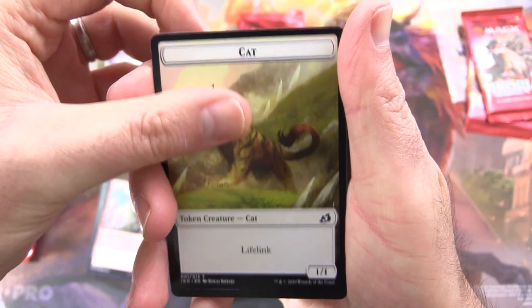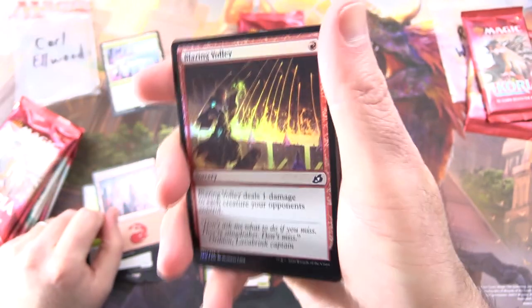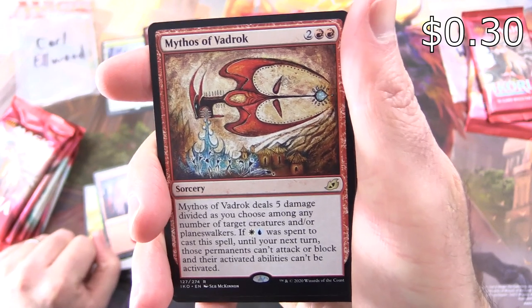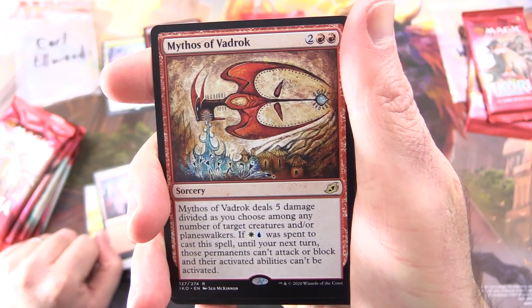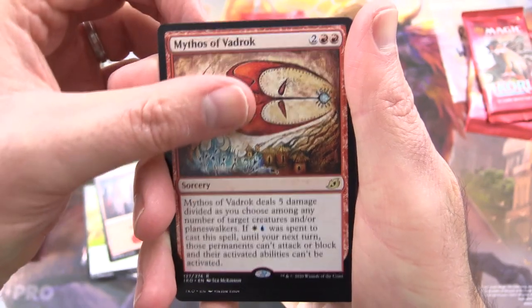Next up, we have a Cap Token, a Mountain, and a Foil Blazing Volley. The rare is Mythos of Vadrok, sorcery for four. It does five damage divided as you choose among any number of target creatures and/or planeswalkers. If white and blue were spent to cast a spell, until your next turn those permanents can't attack or block, and activated abilities can't be activated.